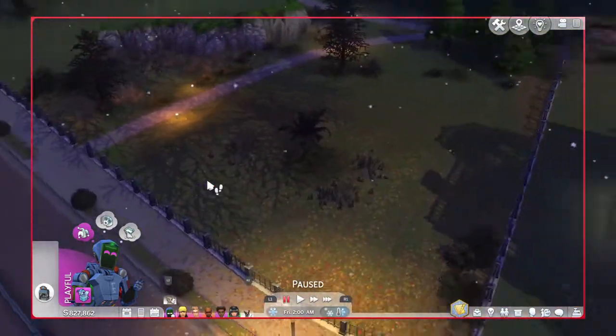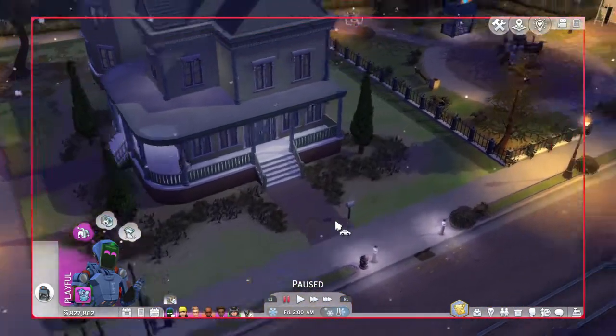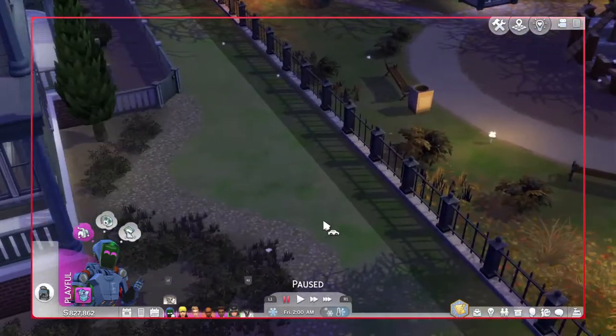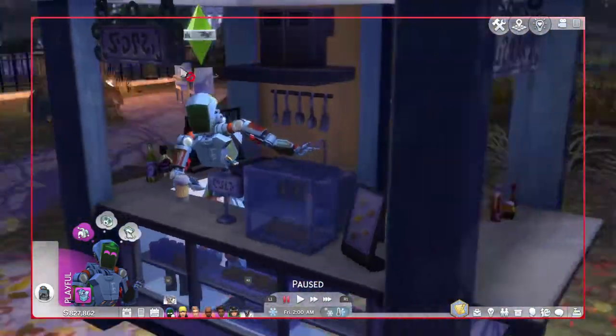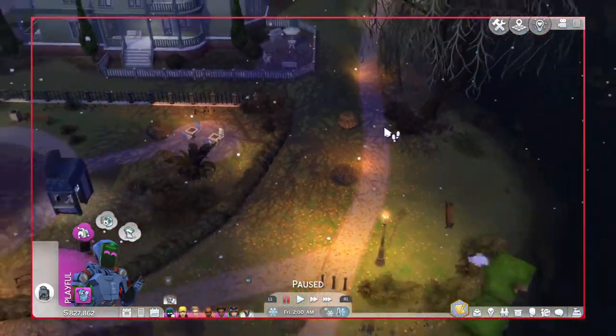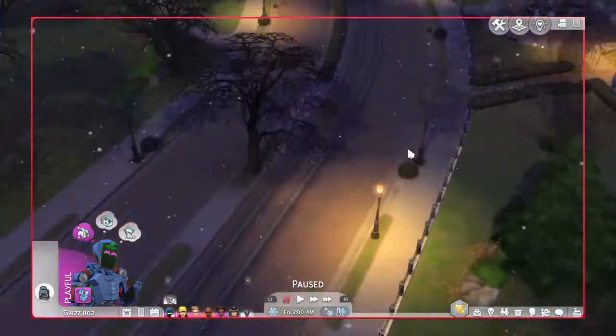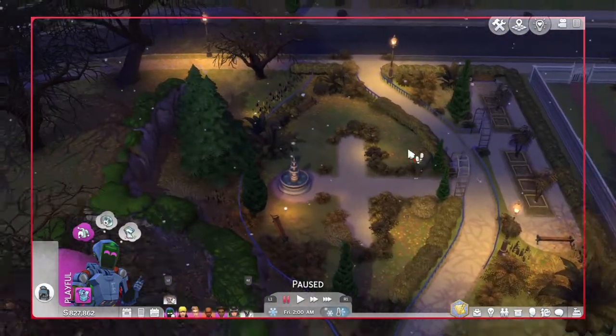I know it's winter, but still. Where is the Sim for me to add to my household? I might not even have any space. Let me go to this guy right here. This one — he's a Servo. He's a vendor right now.